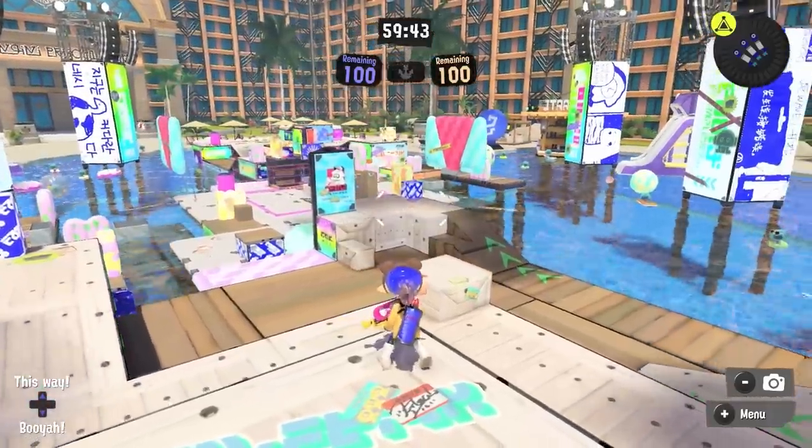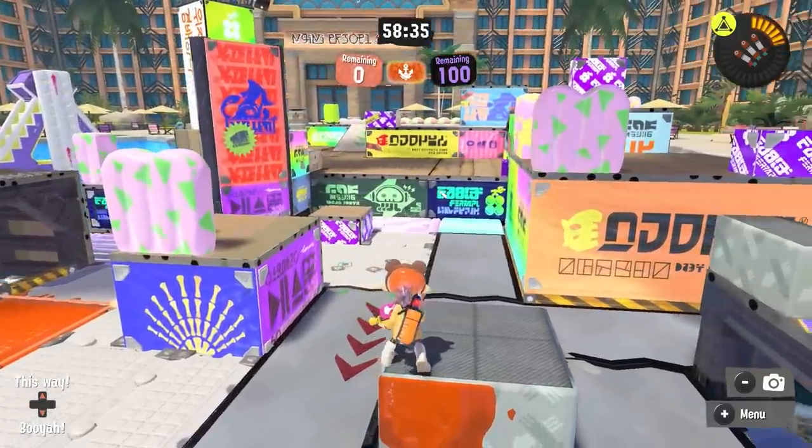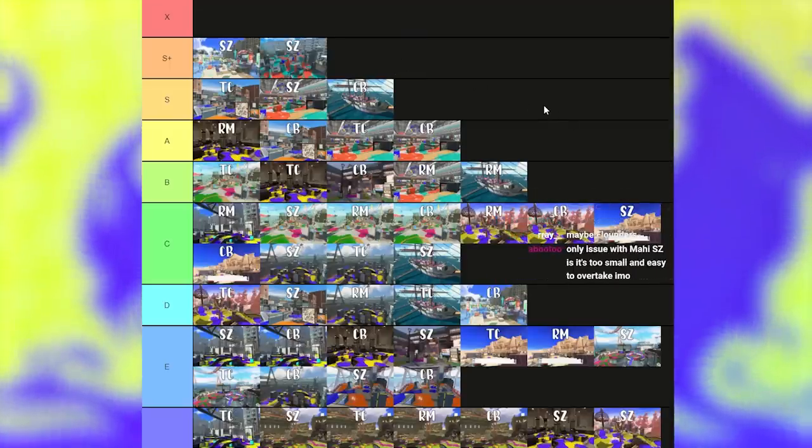Despite how bad the other three modes are on Mahi, Zones and Turf War are actually really good. Yes, the spawn region is still a problem, but the terrain is easiest for defenders to get out of it by brute force and the special advantage helps you the most. Outside of that, the middle of the map is actually good — the islands are a real valuable flank for both attackers and defenders. You can push onto snipe or use it as a way to get behind, and there is another route through the left side of the map with valuable cover everywhere and multiple routes to use. The middle of the map flows nicely. Still nowhere near as good as Mahi was in Splatoon 1, but it flows surprisingly well in this game.